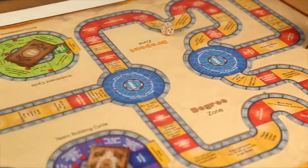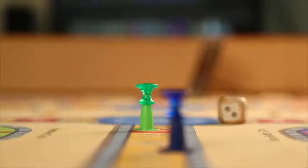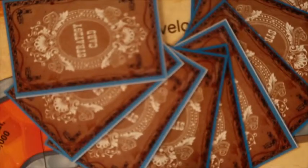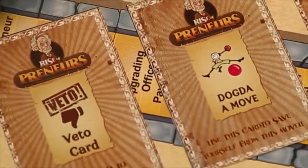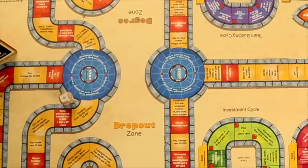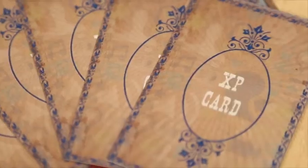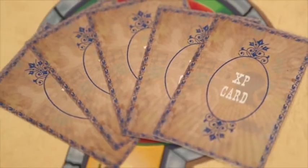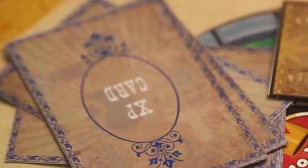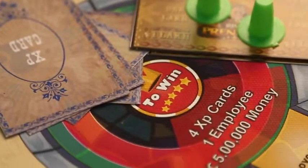Winning this game is not as easy as it seems — it is highly dependent on your as well as other players' strategies. Each player has the power to change their own or other players' games by using strategy cards, which include Veto, Dodge, Reverse Dun, and others. An enterprise may fail but an entrepreneur never fails, because the experiences gained during the journey stay forever. The criteria to win includes 4 experience cards, 1 employee, and 5 lakh cash.